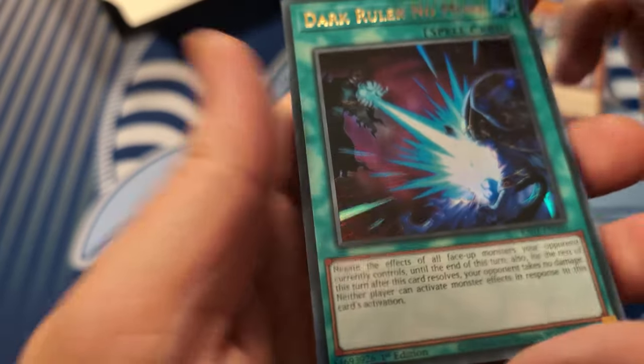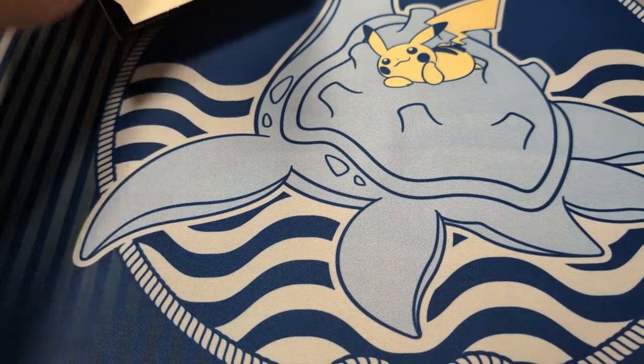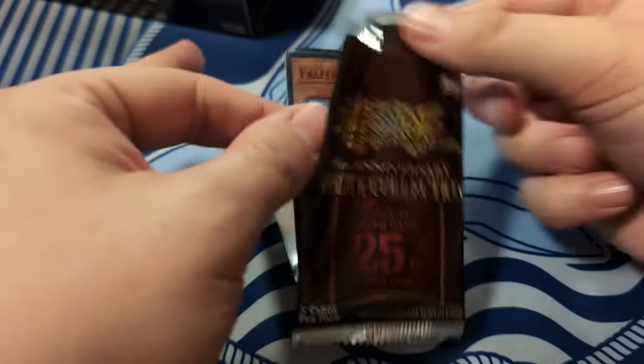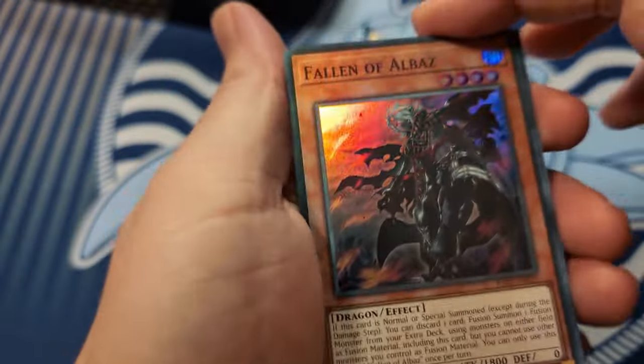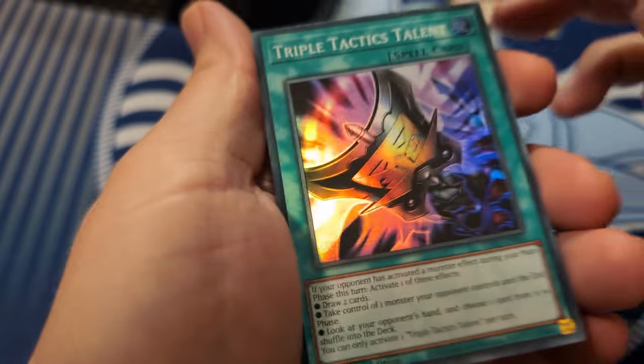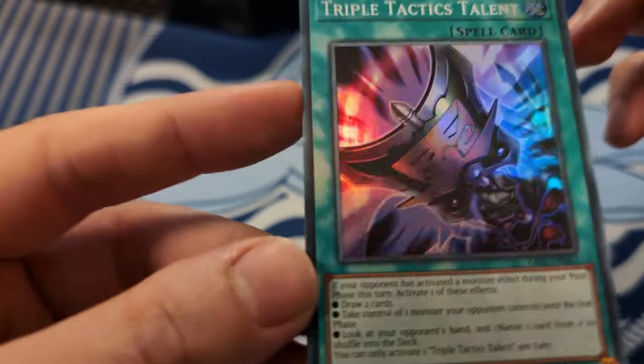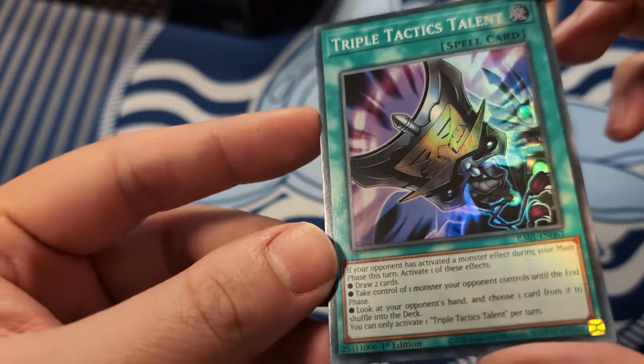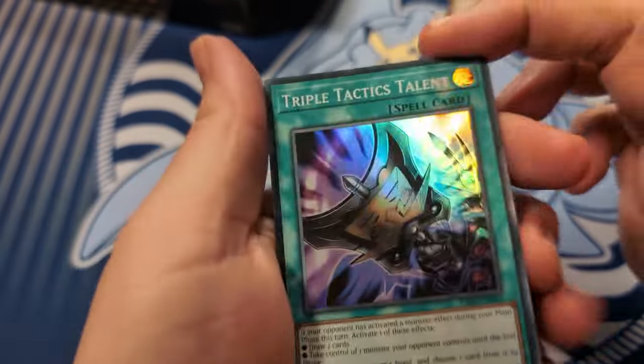Gotta be careful with the shadow. Another ultra Lunar, ultra Dark Ruler No More. Super Albaz, super Tactics - that's heaps dark. Look at that - yeah, it's kind of cool I guess.